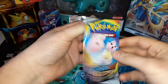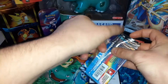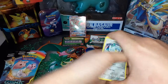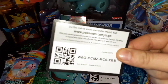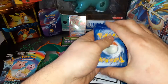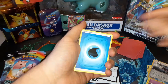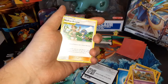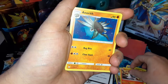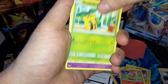Togepi, a Jigglypuff, and a Clefairy — oh that's a Wigglytuff, sorry. Sun and Moon Cosmic Eclipse, four to the front. Water energy again. Mallow and Lana, Larvesta, Naganadel, Alolan Sandshrew, Ponyta, Sunkern, Cosmog.